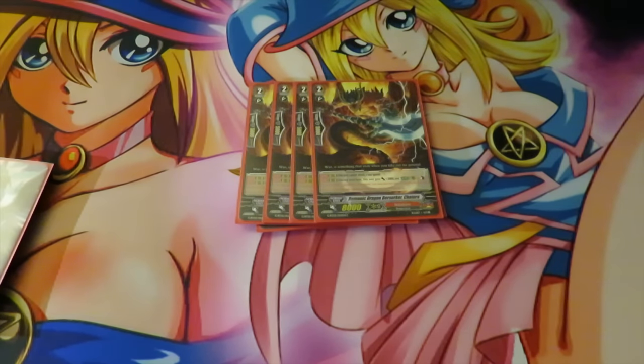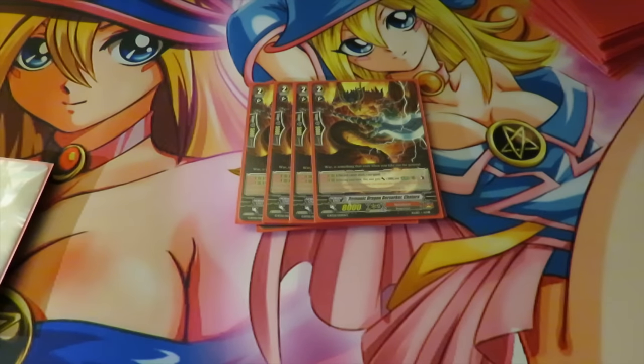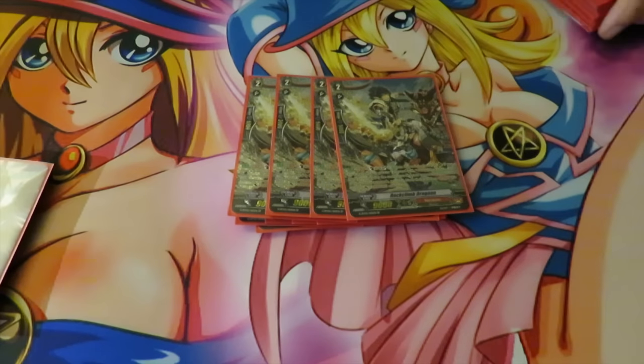Early game, late game, whenever — and when you hit, you get to bind a unit in the drop zone and draw a card. And then we have 4 Rock Climb Dragon. For the Counter Blast Soul Blast, choose one of your opponent's rearguards, retire and bind it, and it gains plus 2k, so it's a solid 11k every single play.